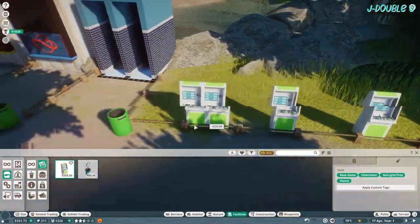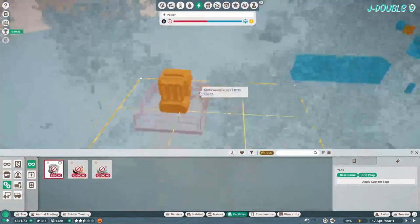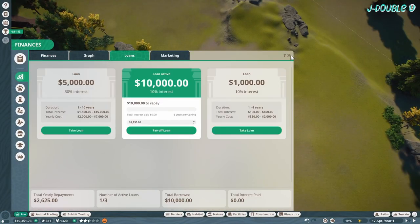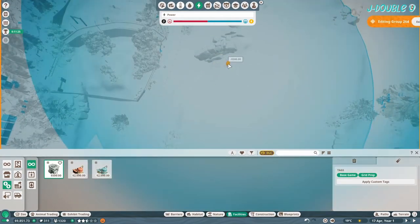ATMs are important. I run out of money here so I take out a 10,000 loan and put in a generator at the other side of the river.